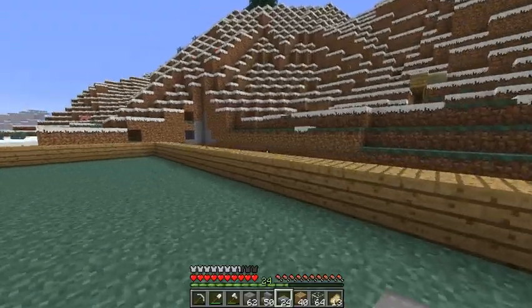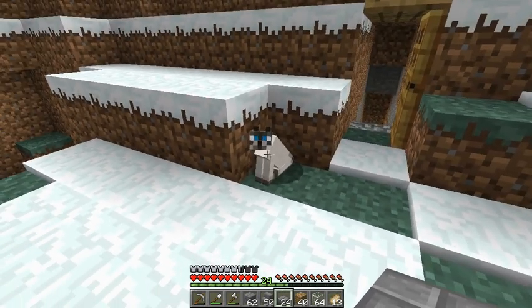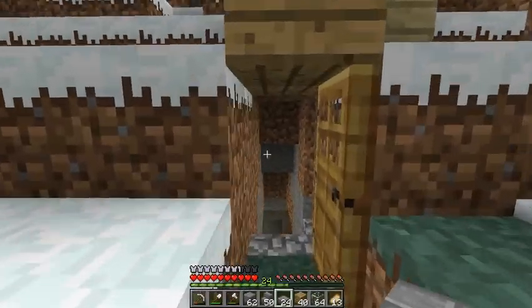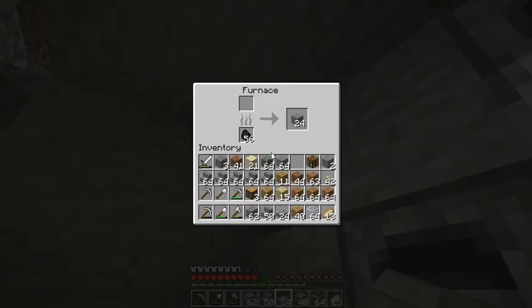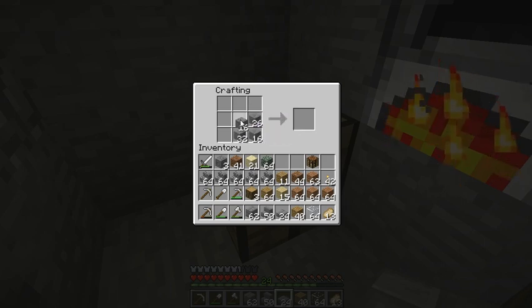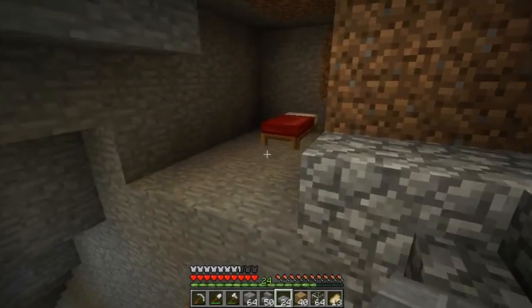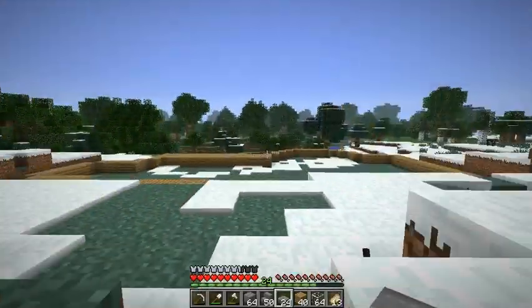I guess we can just go grab some cobblestone and we'll use that. Hello, kitty — he's just watching. I got some stuff cooking. Oh, some more stone, that's good. Let's make some good stuff real quick. Bunch of stone bricks — yes, sir, that's what I want. Got plenty for now. Cobblestone, cobblestone — no room, let's get rid of those. Some more cobblestone. Alright, good. Now let's get out here and make a foundation.